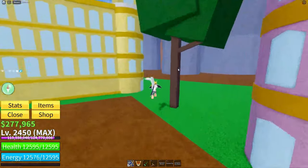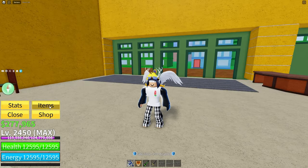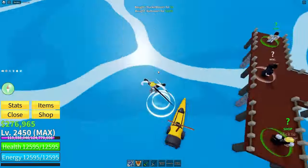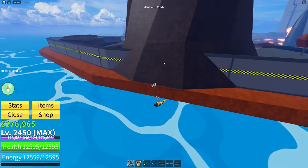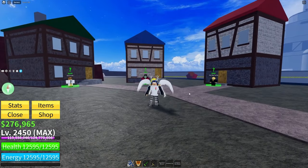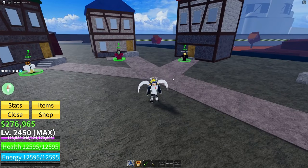Once you're in Second Sea you're gonna want to head to Hot and Cold. If you don't know where that is, just go to the cafe and then you can follow my lead from here. So as you can see on this island there's a cold area and a hot area — you're gonna want to go to the area with lava and go where these guys are.